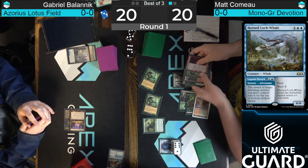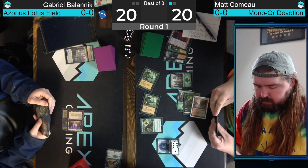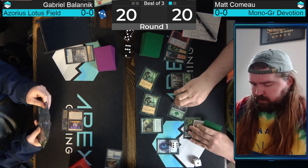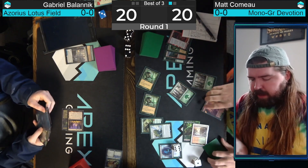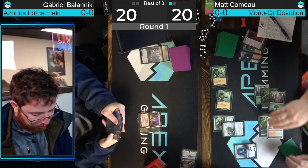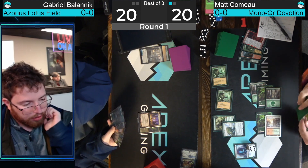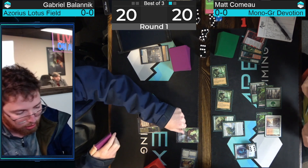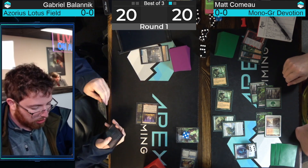Matt has a land drop and Kiora untap, ability to do some shenanigans — untap a Forest, play Pathway on green, draw a card, flip around Lotus Field untapping with six mana. Normally you'd start with Teferi, Hero of Dominaria here — untap both Lotus Fields, net a mana. It looks like that's what he's looking for. A Farewell would be pretty good here too but he doesn't have it. He draws a card. The Whale having Flash is great once you're in the spot where Teferi ticks up.